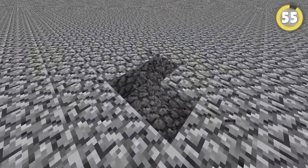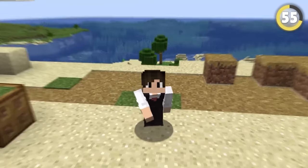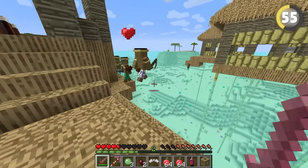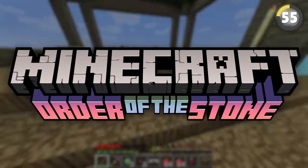Everyone knows Minecraft was originally called Cave Game before becoming Minecraft. But there was actually another name in between: Minecraft was originally going to be more story-driven, so Mojang once worked with the name 'Minecraft: Order of the Stone' — most likely where the group in Minecraft Story Mode got its name.